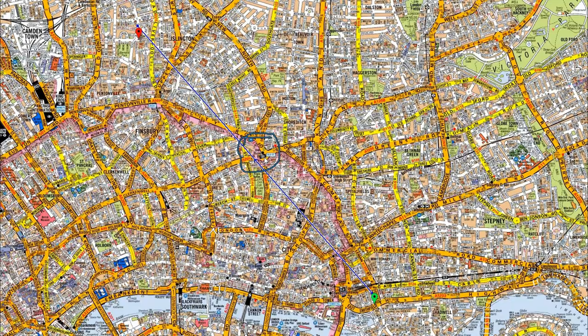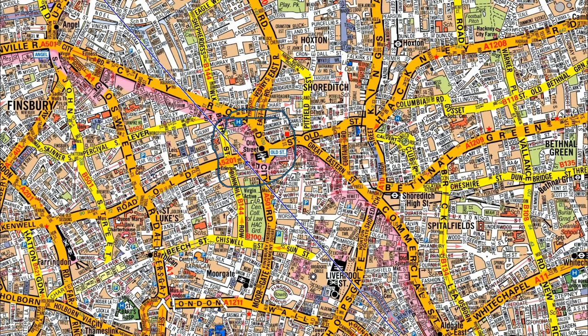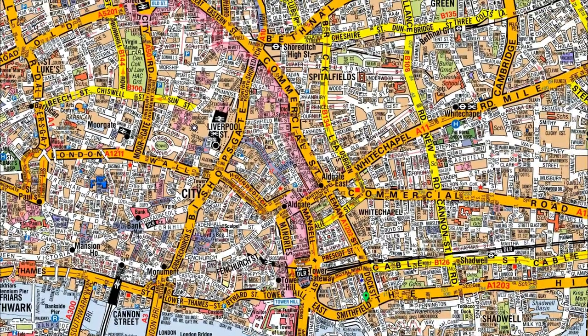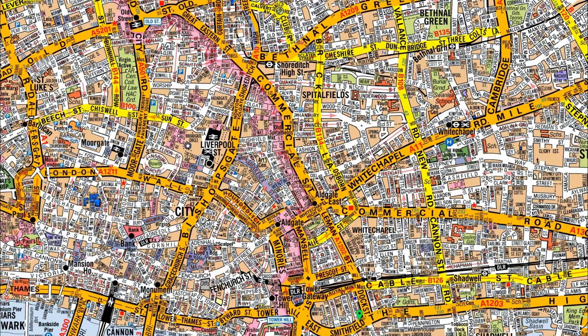I'm going to zoom in and I can see Old Street Station — that's what I'm going to remember. I'm not going to focus on my end point, just on Old Street Station. I'll remove these lines now and find the most basic way to get there without complicating things.